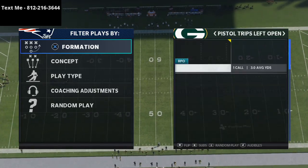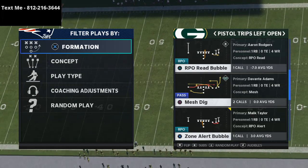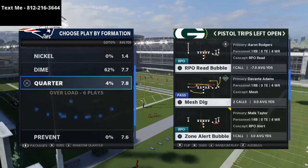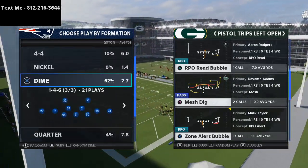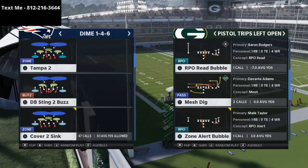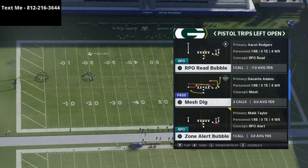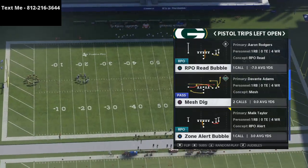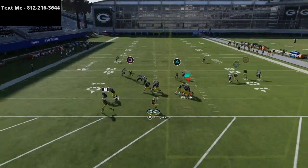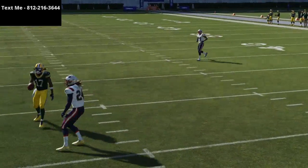I wanted to cover a quick man-beating route. It's out of the Cardinals playbook but it's found in a lot of different playbooks, formations, and positions on the field — sometimes from the outside receiver, sometimes from the slot. This route does a pretty good job against man-to-man coverage. That is the deep dig route, about a 10-yard inverted dig route. These dig routes do really well against meta coverages because they automatically get inside position and you'll always get that nice diving catch, secure catch look.